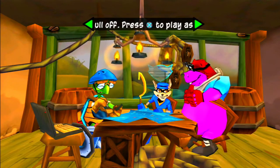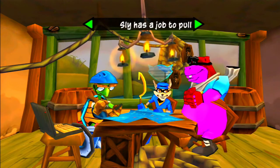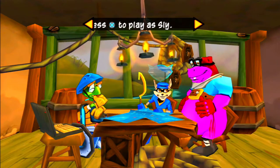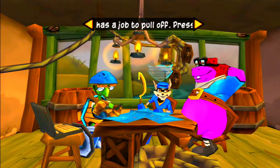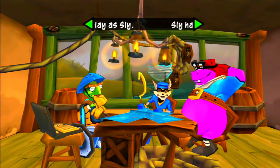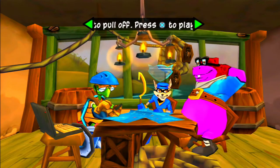Hey guys, welcome back to a new episode of Sly 3: Honor Among Thieves. Last episode we did day two of the pirate area theme where we basically took down a giant octopus, did some scuba diving, and also took down some ships. We did a lot of pirate-themed stuff. Anyway, in this episode we do Operation Reverse Double Cross.